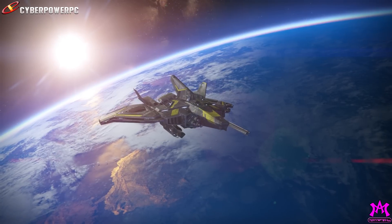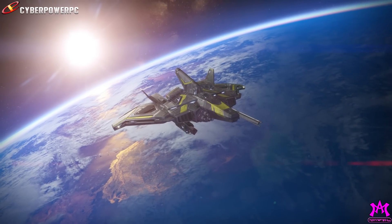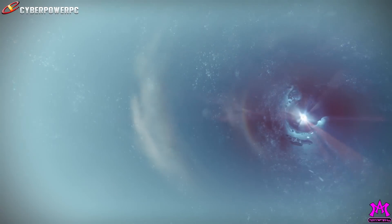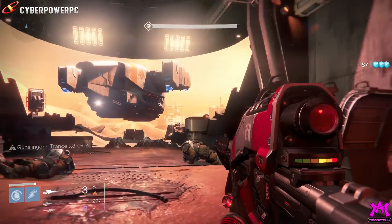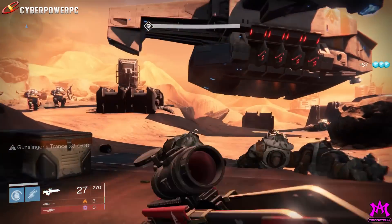Nobody ever really uses it, and I guess that's probably because nobody ever really had a need for glimmer for the last three months until now. So what we're going to do is come all the way out to Mars to the mission Exclusion Zone. Once you select the mission, all you have to do is put it on the lowest level possible with the heroic modifier — I think that's like level 16 or 18.